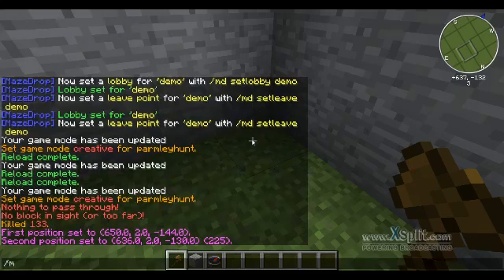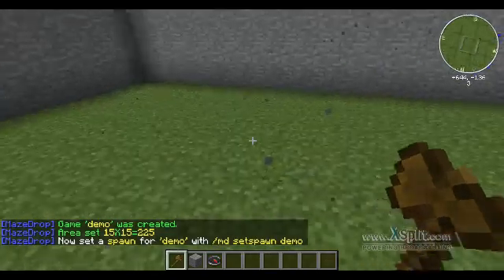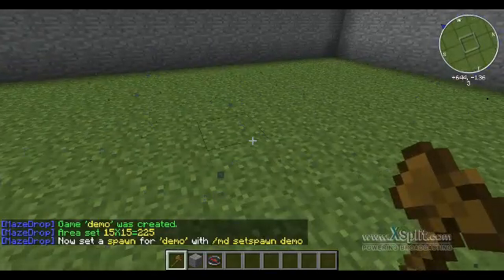Once you have that selected, the FD creates a demo. The demo will be under the game name. It gives you confirmation and asks you for the next step, which is the spawn point.